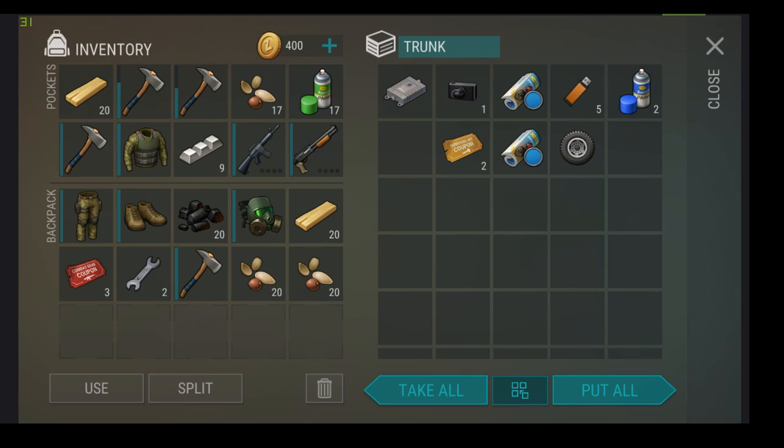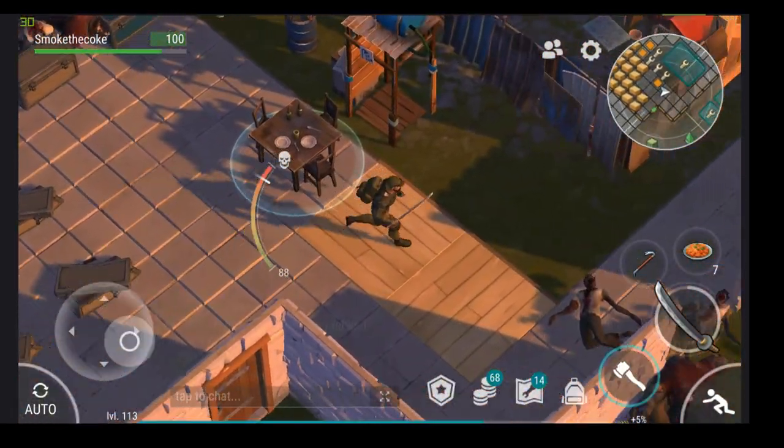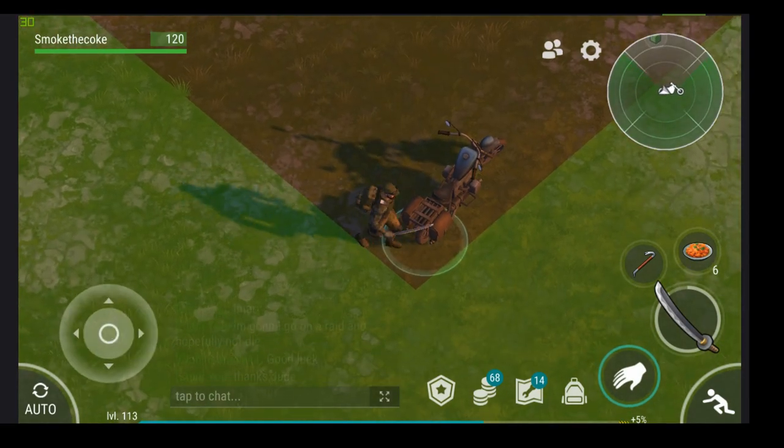I'll take the USB sticks if I can. I'm pretty happy with this. You don't even need four hatchets — I'd say about five hatchets probably ought to do it. I'll put the metal in, could probably trade the tickets, and I'd be happy with giving them the tickets.